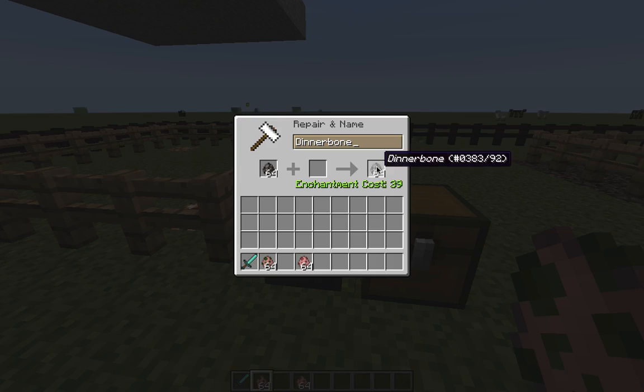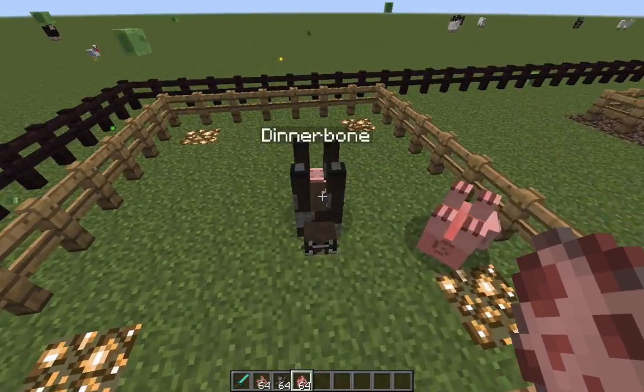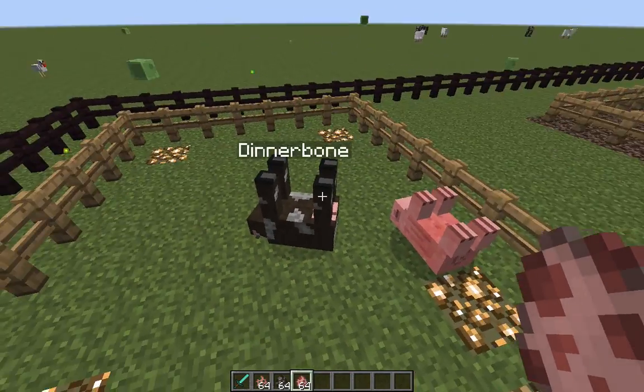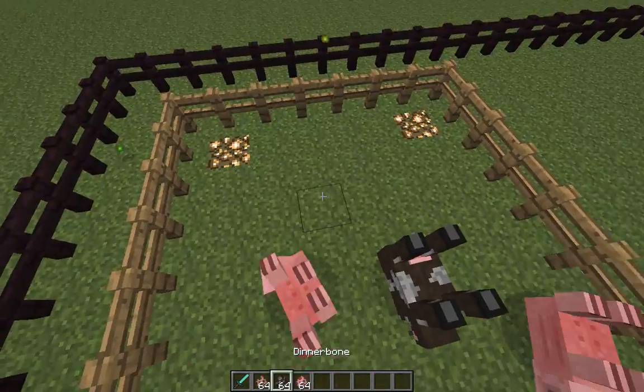Number 1. Mobs named Dinnerbone or Grumm, when placed, will spawn upside-down. The case-sensitive D and G is required. This works for any mob, passive or non-passive.